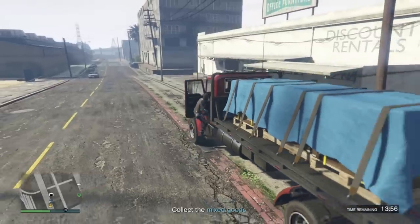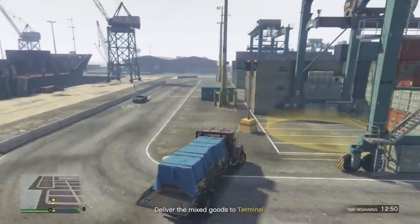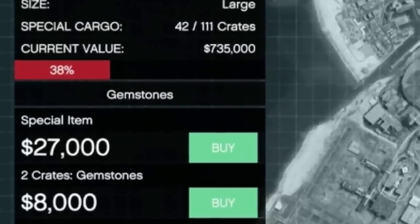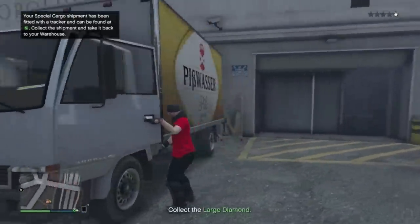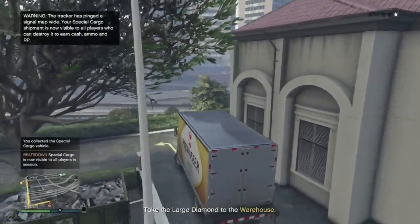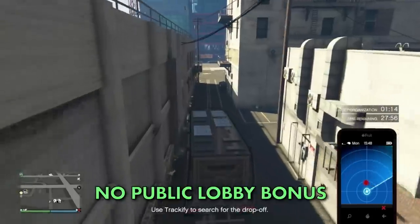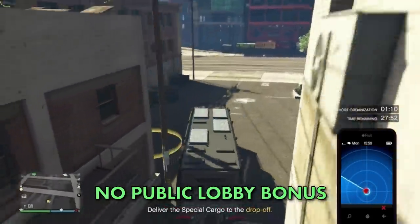This is another reason why you want to think about which warehouses you buy, as the drop-off will always be at those locations. You'll also sometimes get a different call from your assistant about a special item to pick up. There are a total of seven different special items you can get, each costing a different amount to source and selling for a different amount, with the best being the large diamond which will sell for $270,000. There is no selling bonus for doing these in a public lobby, so only sell special items in a non-public lobby.